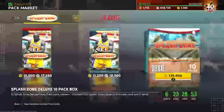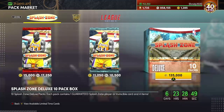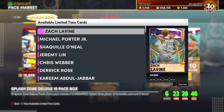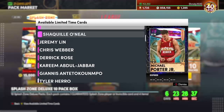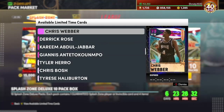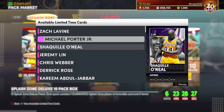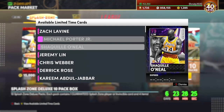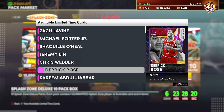What's up guys, it's Schneidy here. Today we got these brand new Splash Zone packs — interesting card art, kind of cool looking. We got eight dark matters in these packs. Chris Weber will be a buyout, Jeremy Lin will be a buyout, and Zach LaVine will be a buyout — all of these guys will be buyouts.